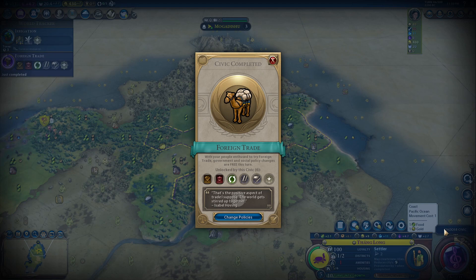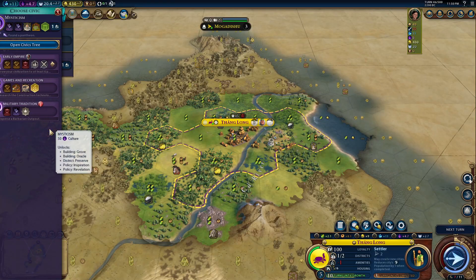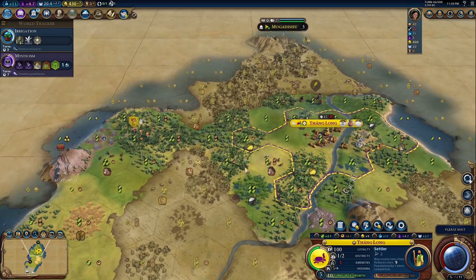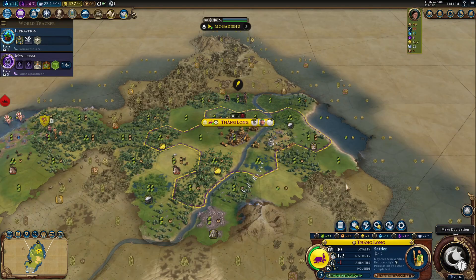The biggest issue that comes from Vietnam is production. You don't want to chop a rainforest, and since you're starting in rainforest you've got some pretty production-poor starts. The solution: chop your woods, keep your rainforest. Replant those woods and place woods on your flat grassland or prairie tiles. Turn them into lumber mills in your first three cities where you're not going to be building national parks, and boom — production done, no issue.